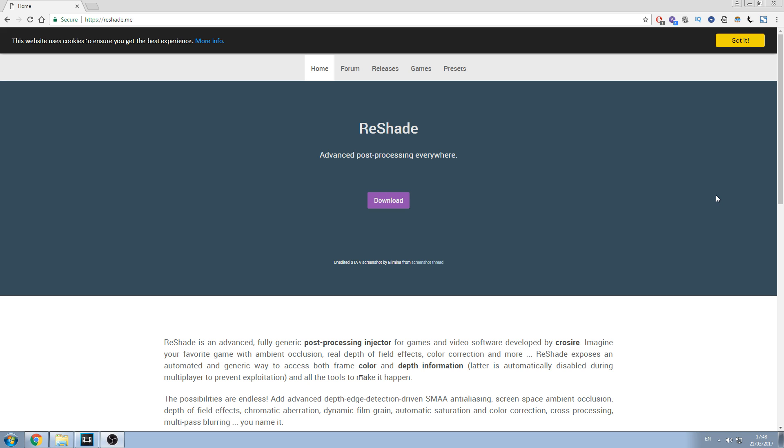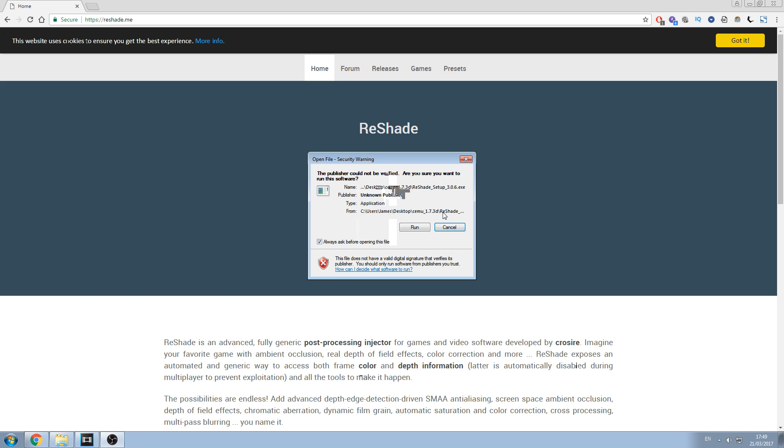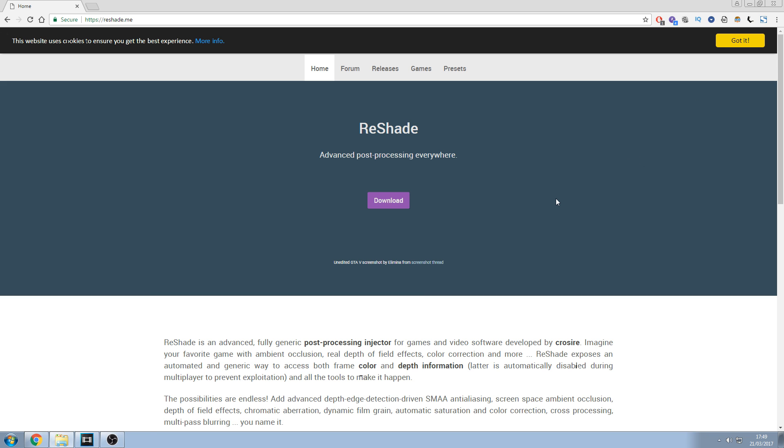What you're going to do is go to reshade.me and download the program. It's around 3.7 MB. If you're interested in trying this for yourself, let me take you through the very simple installation. All we're going to do is focus on basic presets. We're not going to make any major adjustments — basically on and off. Let's install Reshade.